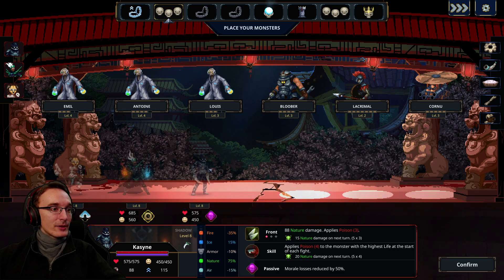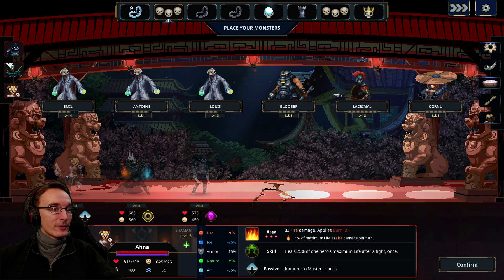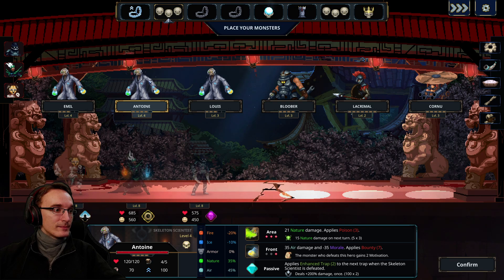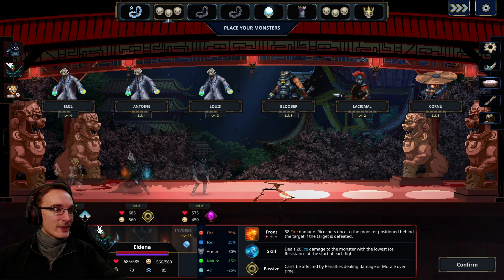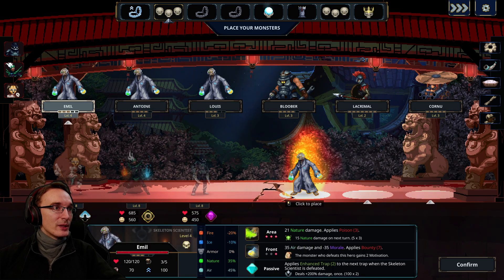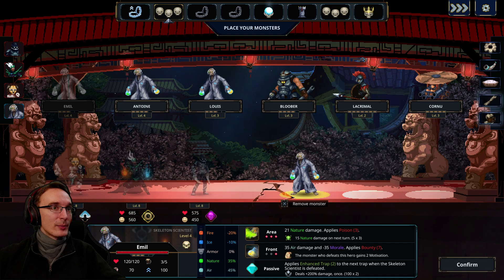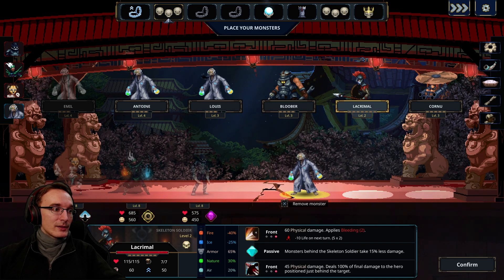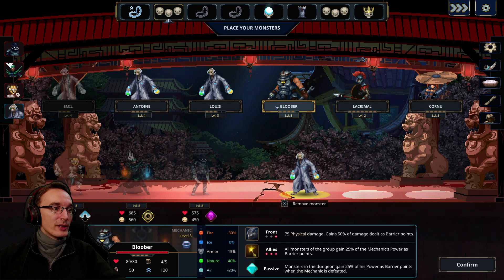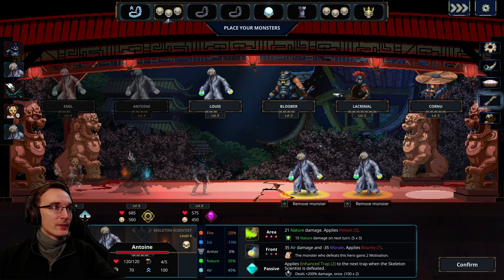That fire damage is gonna be a problem. But we want the enhanced traps. Fire is gonna be a problem with everyone here so it doesn't really matter. We have the lure again — the lure is actually really helpful. Sadly we'll have to place the ballista here because otherwise this one would have the enhanced trap, which is not really helpful. Ballista goes here, and they're all weak to physical damage already — they might not make it very far.